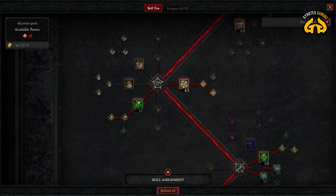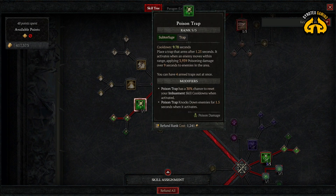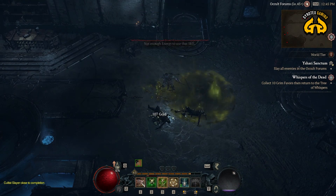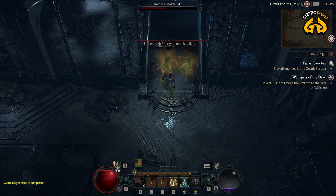Now we're going to the slightly more exciting part of this little guide. You can see that I went all out on Poison Trap. Poison Trap does a ton of Poison damage. And I augmented it, going towards countering Poison Trap, which also has a chance to reset the Imbuement skill cooldowns. Which happens relatively often — that's a nice cherry on the cake.